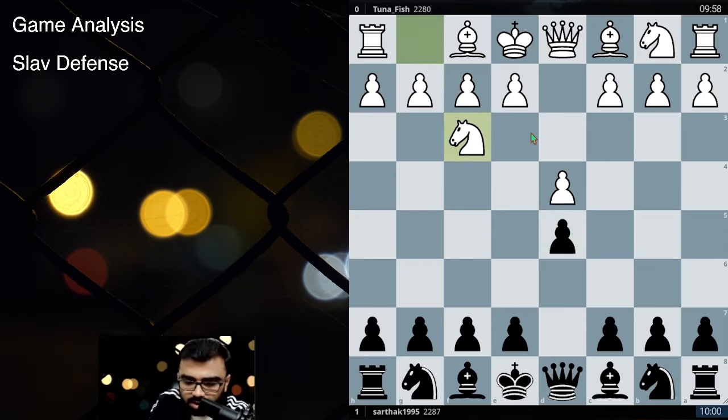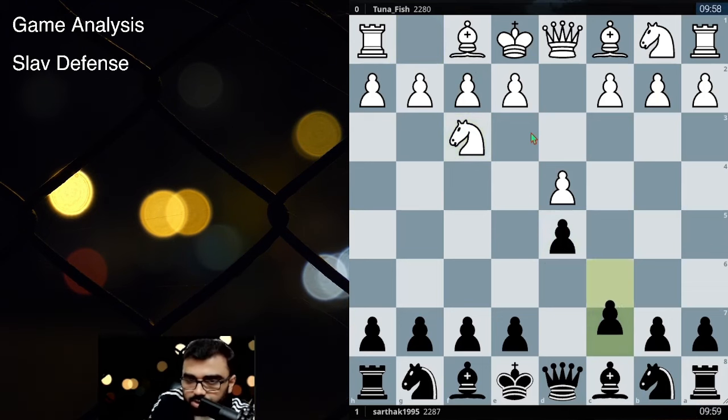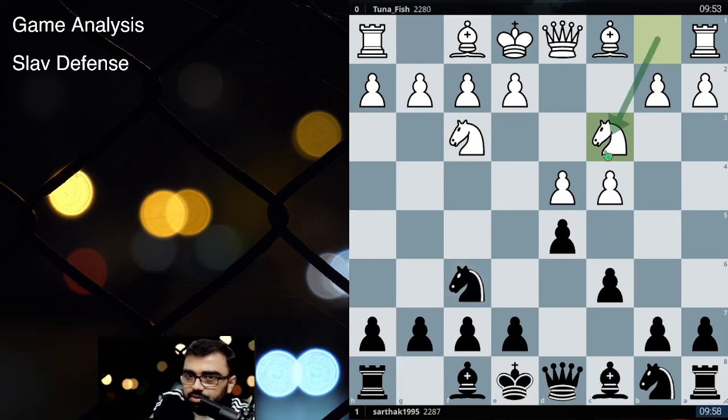Usually I avoid showing my own games because every game has a flop, but I only pick and choose some of my games which I feel are worth discussing. So anyways, we go for Slav Defense and my opponent goes C4. This is a typical Slav Defense structure. And after Knight F6, Knight C3 was played.